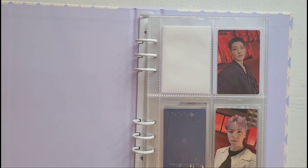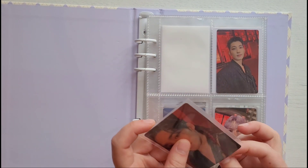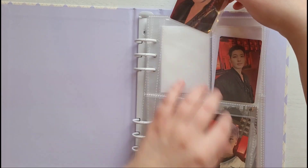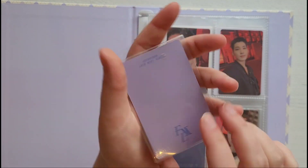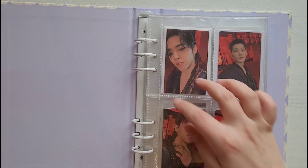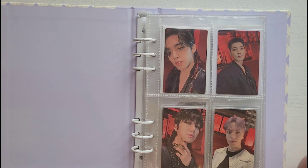This is my third 17 binder, and I finally have the cards to complete this page, which is really exciting. We have this Escook card — I think these are from the V-verse version, that's what I've been seeing on templates — so I'm very happy. And we have Minghao's version, very pretty. With that, this page is done. I really wanted to get these versions because I really like the styling.